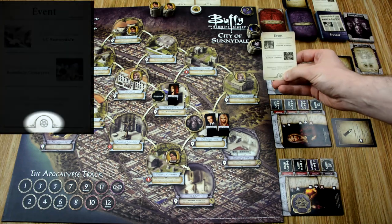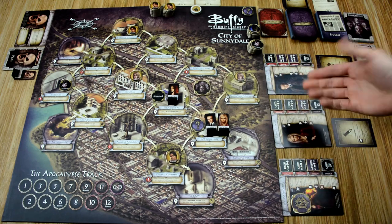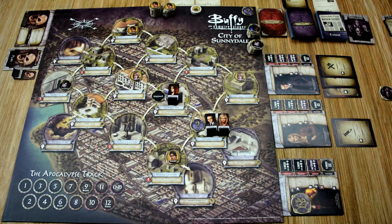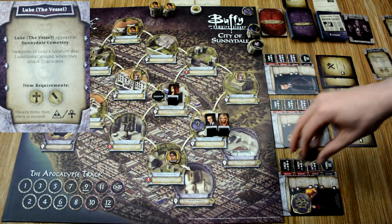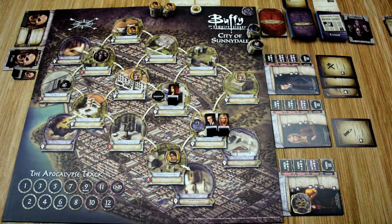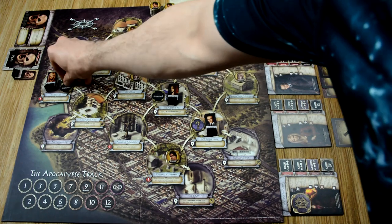The event shows a pentagram — success! The Gentlemen are killed. We remove the monster of the week token and place a clue token in their starting location at UC Sunnydale. Then we draw the next monster of the week card: Luke, who appears in the Sunnydale Cemetery. His effect states that vampires in Luke's location deal additional wounds when attacking characters. Then we resolve the rest of Buffy's effects — she moves to the Bronze and stuns the vampire in her location. Since she did a special action, we resolve one more event: a vampire in Shadow Valley Vineyards, a demon in the Magic Box, and any demons adjacent to a character move to that character's location.